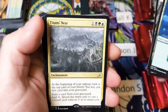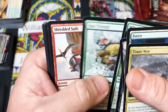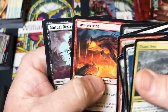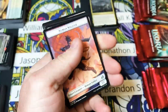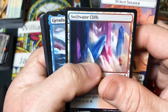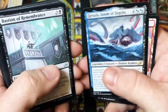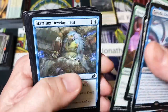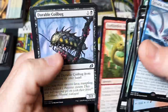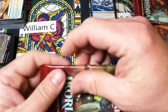Soldier, Forest, and we have a Titan's Nest. Human Soldier, Swift Water Cliffs, and a big Garuda — big G showing up for us, always glad to see that companion. So who thinks there's going to be some changes shortly after this set's street release date with all the companions? Maybe they're going to change the way it works in Standard or any format for that matter.